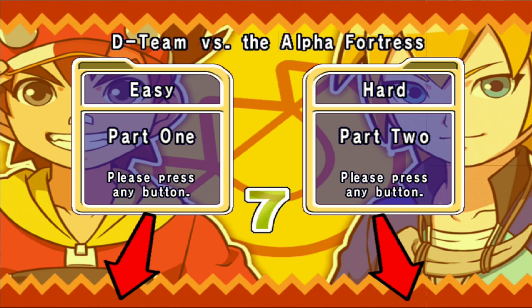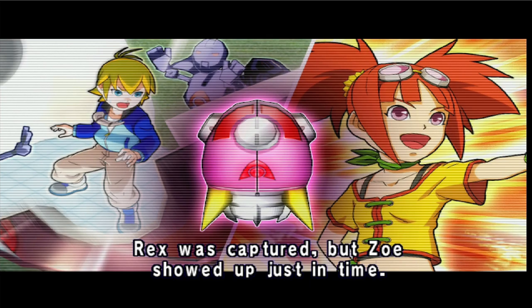Hello everybody, this is Drinking the Black 4, another episode of Dinosaur King. But this time we're doing D-Team vs Alpha Fortress, and we're going to do part 2.